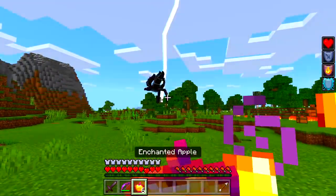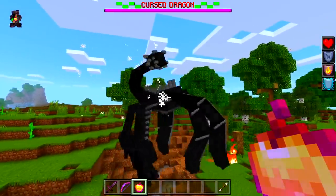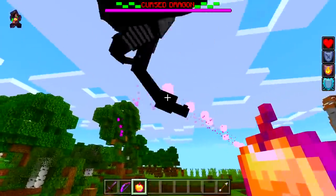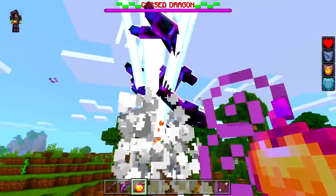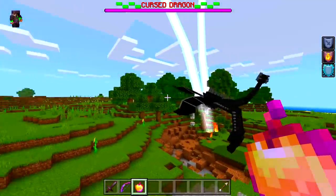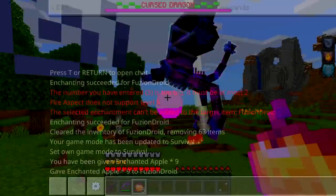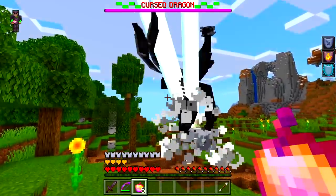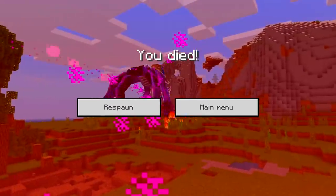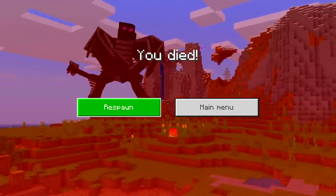It has like three heads — or those are its legs actually, so it's a little weird. I'm going into Creative so you guys can see the mob up close, because in Survival I'm pretty much going to die. It has two heads as the legs — it is crazy. Even with Netherite armor, I die very, very quickly. I do have an enchanted apple, but without it I'd be pretty much dead right now.